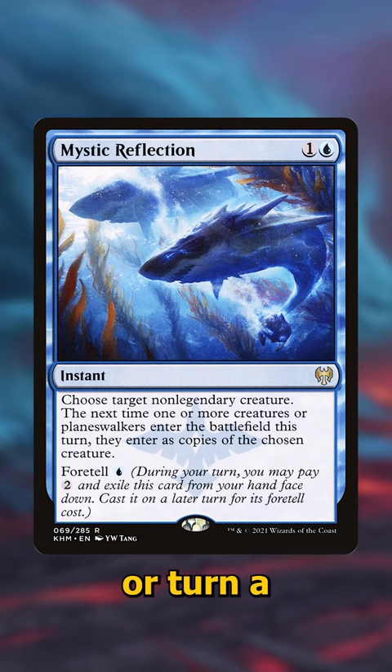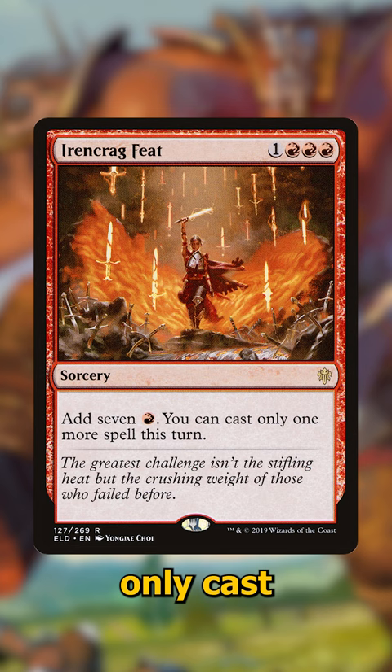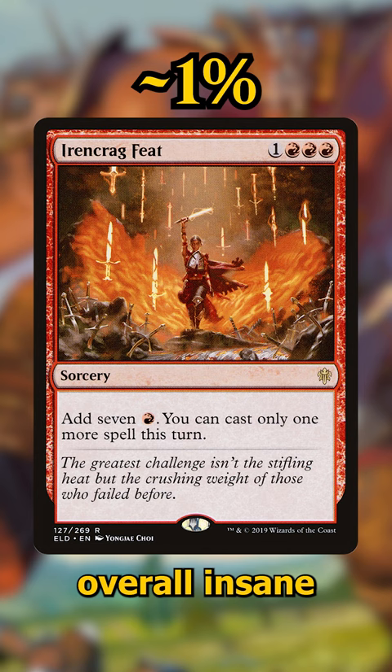Did I mention it hits Planeswalkers too? Next up, Ironcrag Feat is a four-cost red sorcery that adds seven red mana, but you can only cast one more spell for the turn. It only sees play in 1% of Commander decks that can run it, but it's overall insane if you have an expensive commander. It also comes out of nowhere and can really throw your opponents off.